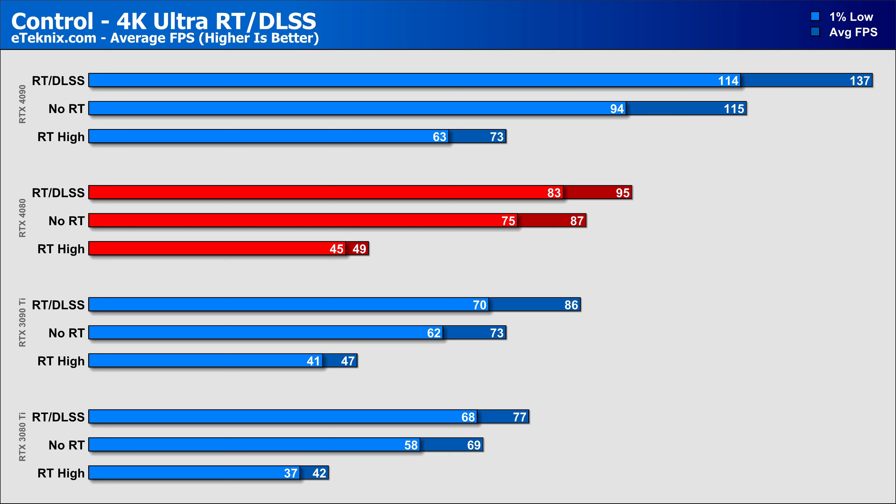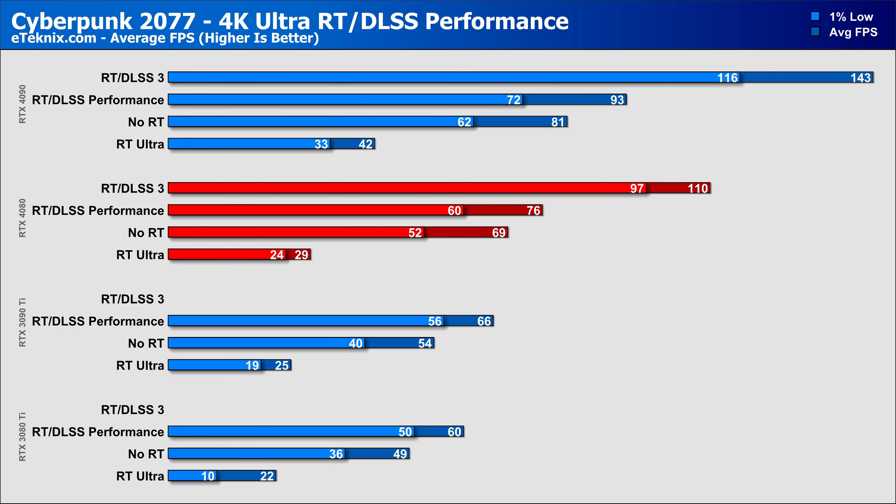To show what DLSS and DLSS 3 actually do, we tested seven titles. Starting with A Plague Tale Requiem, where the 4080 was already 29% faster in pure rasterization compared to the 3080 Ti and 15% faster than the 3090 Ti. When enabling DLSS in performance mode, that gain increases slightly to 31% over the 3080 Ti and 17% over the 3090 Ti. When enabling DLSS 3, the 4080's performance increases by 32% compared to not having frame generation on, meaning a huge 74% improvement over the 3080 Ti with older DLSS and 55% over the 3090 Ti.